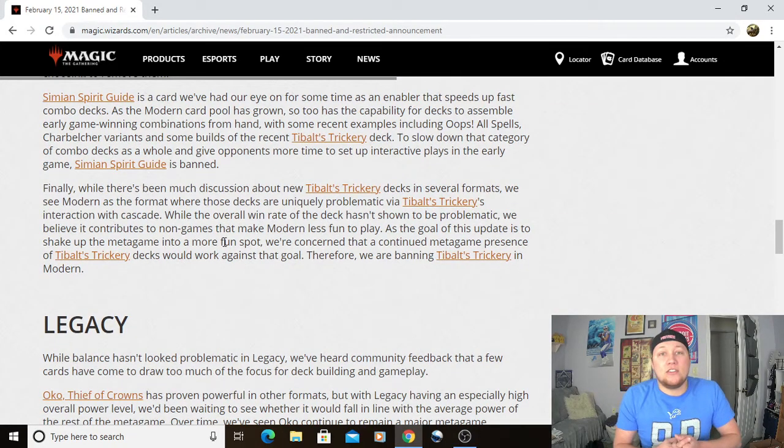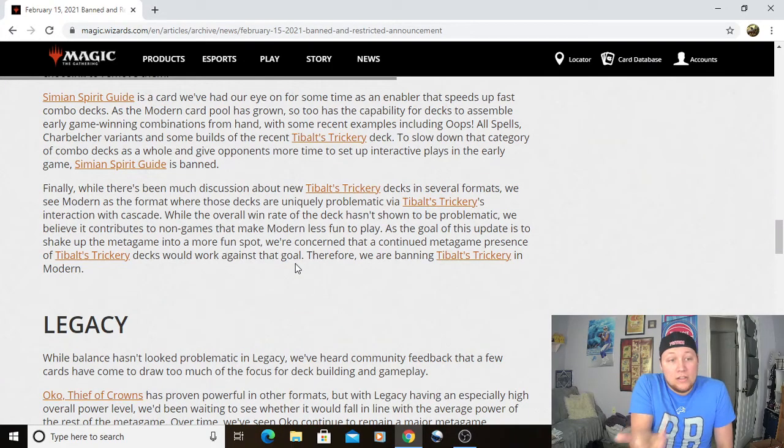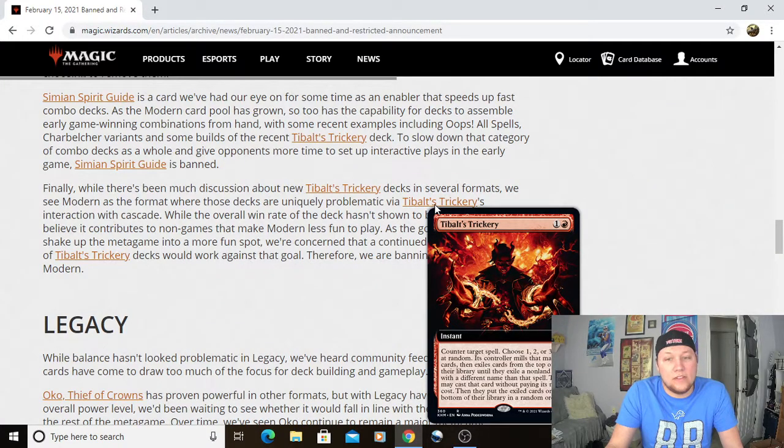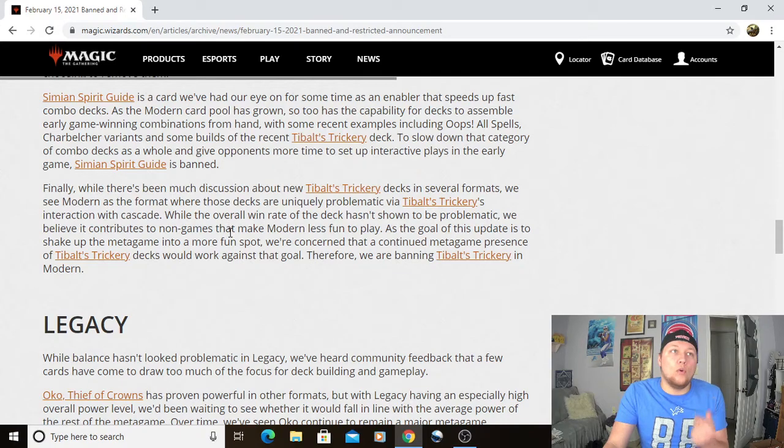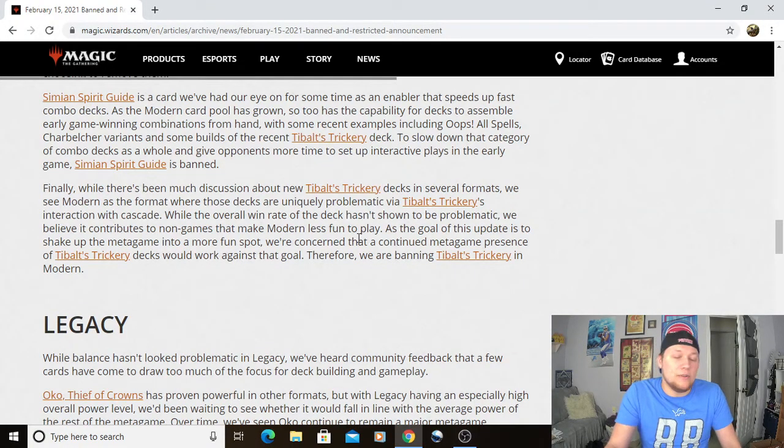Finally, there has been much discussion about Tybalt's Trickery decks in several formats. They see Modern as the format where those decks are uniquely problematic via Tybalt's Trickery's interaction with Cascade. While the overall win rate hasn't shown to be problematic, they believe it contributes to non-games that make Modern less fun to play. They're concerned that continued metagame presence of Tybalt's Trickery decks would work against the goal of a fun metagame — therefore they're banning it. You get so many non-games: either the deck stumbles and keeps hitting its own Tybalt's Trickeries, or you get a turn two Ulamog in play and the game's basically done.